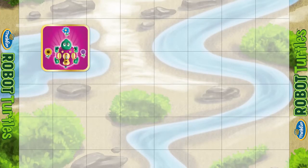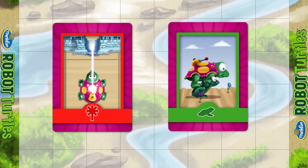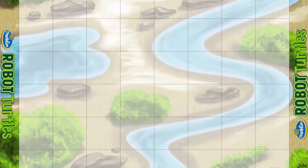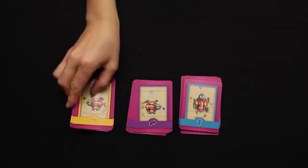To get started, each kid picks a matching turtle, jewel, bug, and deck of code cards. Remove the laser and function frog cards — we'll unlock these later. Sort the remaining cards and put them face up in front of each kid.